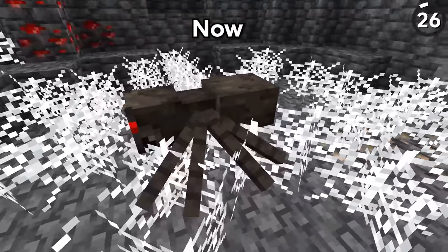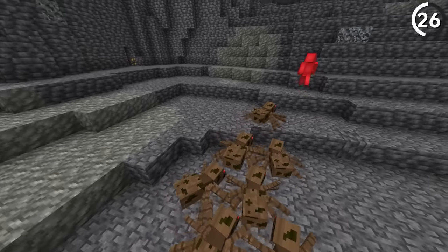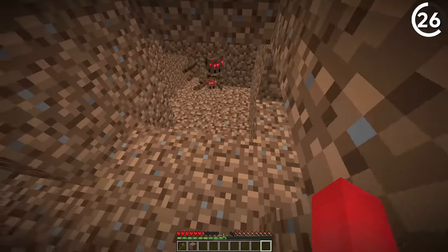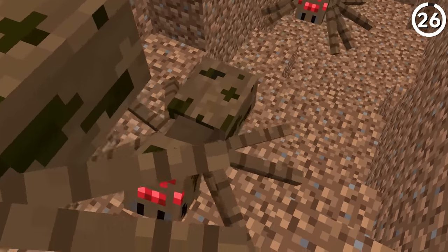This is what the spider looked like back in Java Edition Classic. It had a brown texture with black beads for eyes, which is quite the difference from how it looks today. Plus, it gave them natural camouflage for dirt blocks, so that would've made these even creepier to deal with.